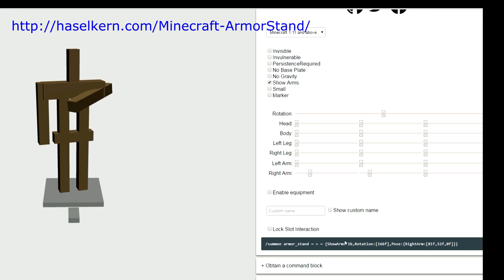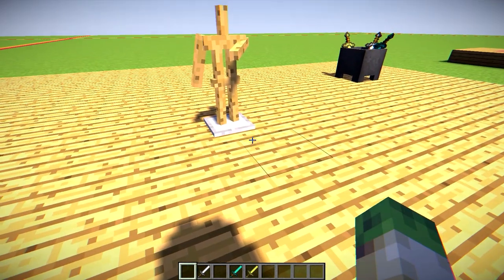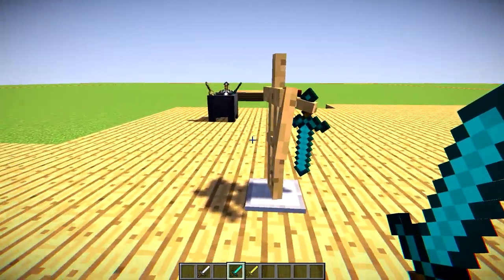Once you've got the guy, you can select this command at the bottom and paste it into your world. Like so, paste the command in, boom, and there we go. We have an armour stand holding a sword.